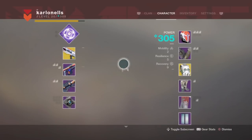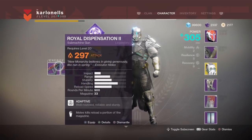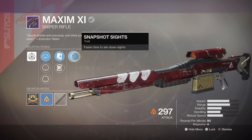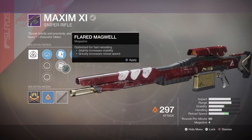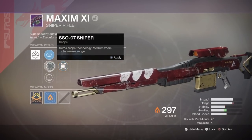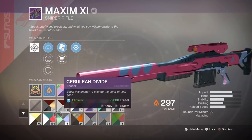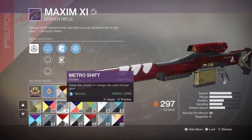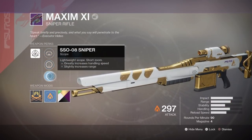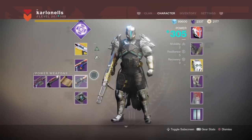Looks quite nice. This sniper though — this sniper does look amazing. Snapshot, alloy magazine, flared magwell. The sights I have no idea what they mean, I need to learn that. Let's see some shaders with it — that looks nice with the shader. I'll probably go with that. The sniper looks really cool.